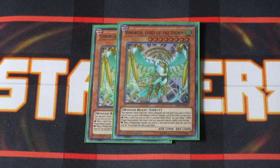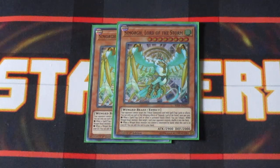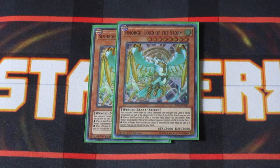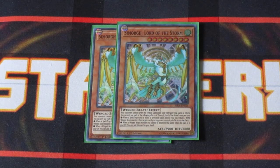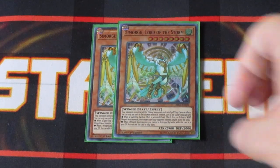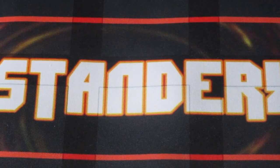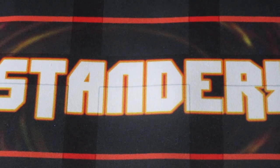Two copies of Simorgue Lord of the Storm. This guy cannot be targeted by your opponent's card effects, which is awesome. You can also Tribute another Wing Beast monster you control to bounce a card off the field. And if this guy is in your graveyard and one of your other Simorgue monsters is destroyed by battle or card effect, this guy adds it back to your hand — pretty nice recursion. You've got a big monster attack on the field and you can keep Tribute Summoning to get more Simorgues onto the field.